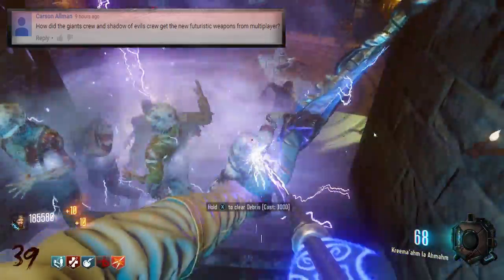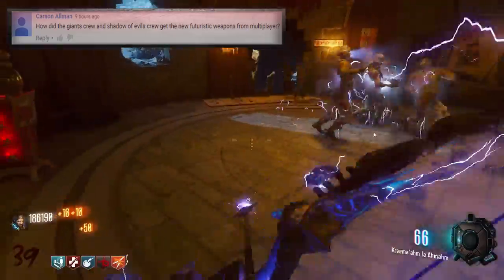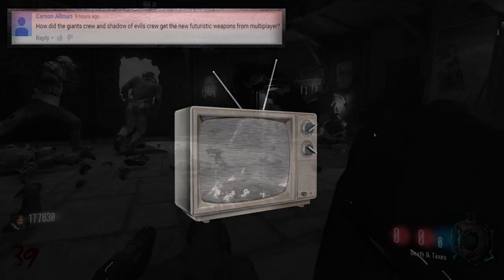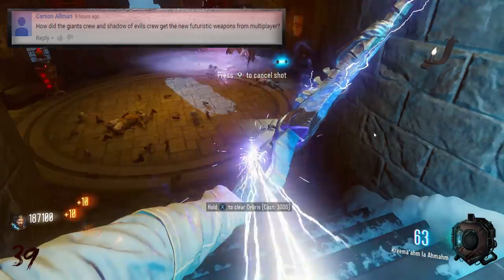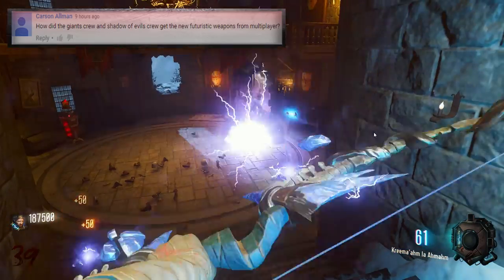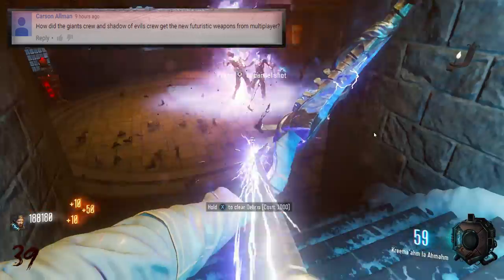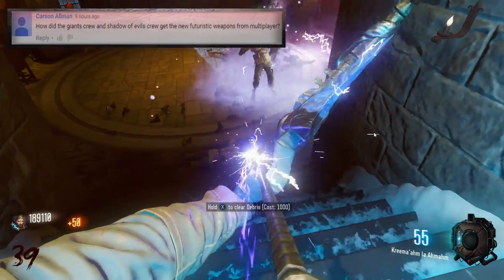Max hit the nail on the head with his description, and this is all because of element 115. Element 115 has the ability to create what we call interdimensional convergences. It was described by Nero in Shadows of Evil: 'This is an interdimensional convergence — other galaxies, other realities are bleeding into our own.' You may also know it as element 115 displacement, which is what we originally called it before it was coined in Black Ops 3 as interdimensional convergences. Element 115 has the property that allows it to transport items through time and space — it's one of the main functions of element 115, and the very reason that we're able to teleport.